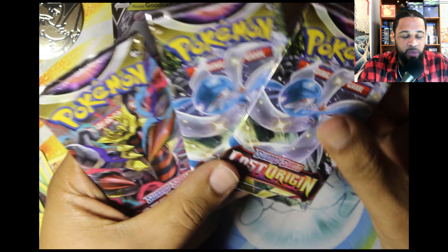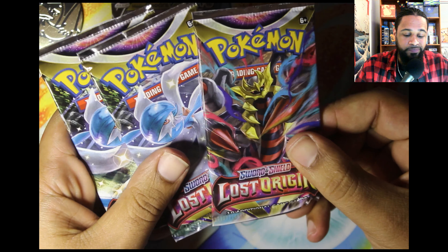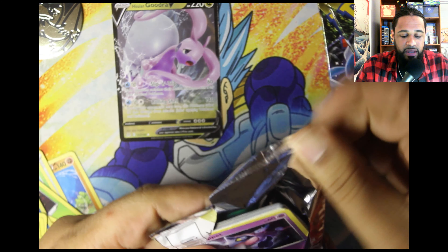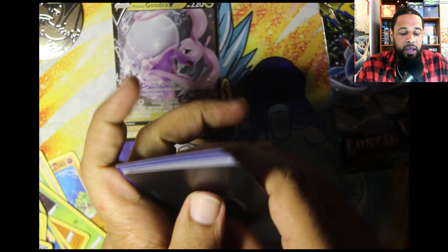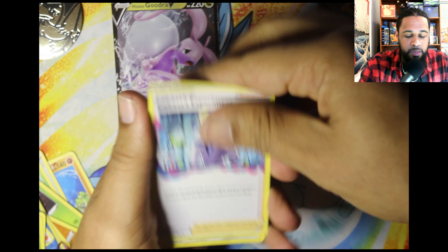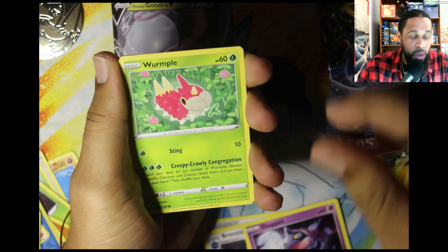This one came with two Gardevoir packs and a Giratina pack. I'll start with the Giratina pack since that's the deck we're playing right now. It's a code card, three from the back. Black Cresselia experiment — really good card. Bronzong, we got the Stunfisk, Shuppet, a Wimpod.